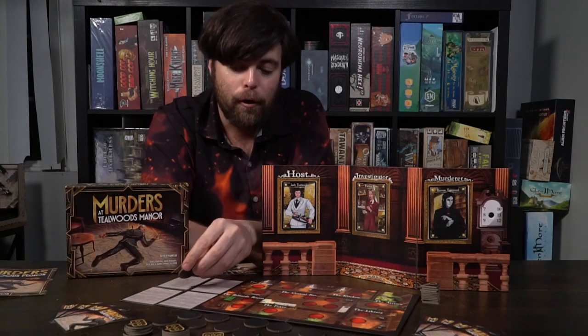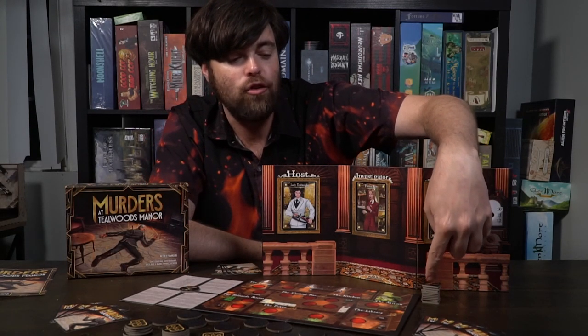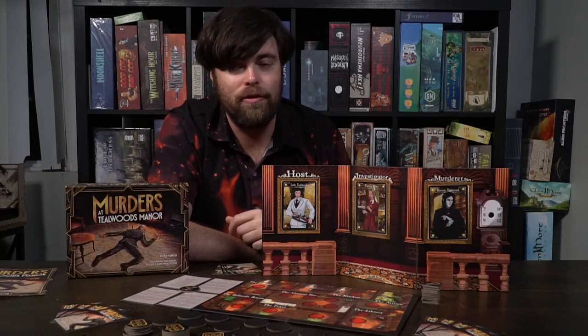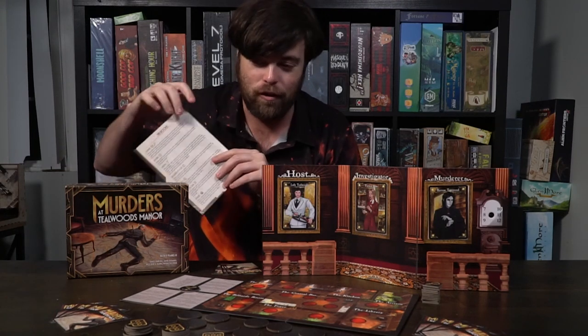You'll also have the last player marker that you'll set aside within reach of all players, along with these investigation markers. These are what you need as the investigator in order to stop the murderer before the end of the night. You can set aside the rest of the stuff including the rulebook in case you need it for reference — there are references on the back for the different locations on the game board — and you're pretty much ready to go.